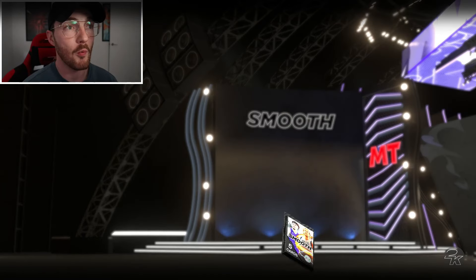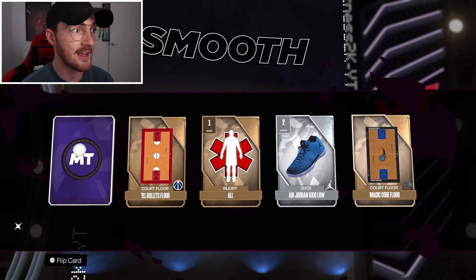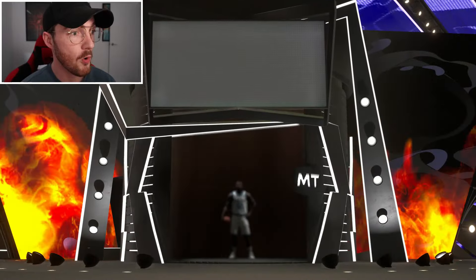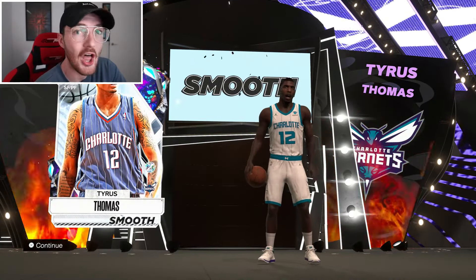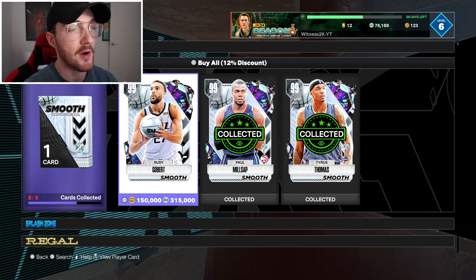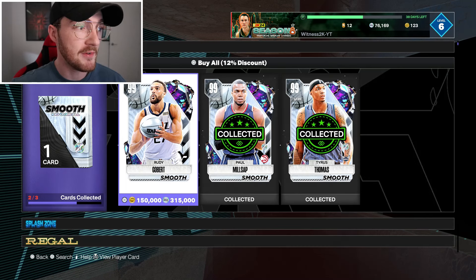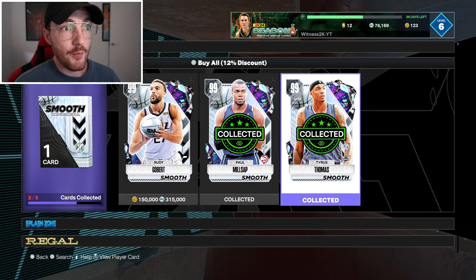We're going to trade in this Tatum and open one more regular Smooth pack. If this pack has a Dark Matter I need for the lock-in, I'll figure out and buy that last card. Oh my god — it's actually shaking and it's another Dark Matter! Please be Rudy or someone. Oh my god, that is insane odds — it's actually one of them! I did not expect that in the slightest. I don't have the funds right now but I am definitely going to be picking up that Rudy and opening up that 100 overall pack in the very near future.